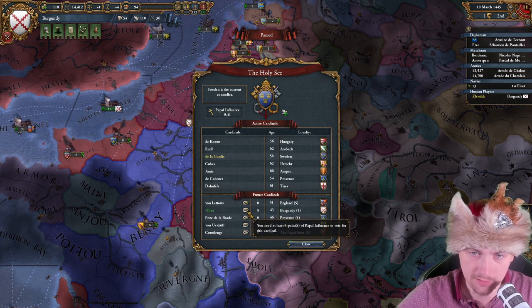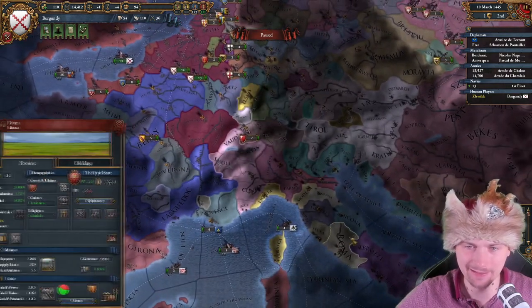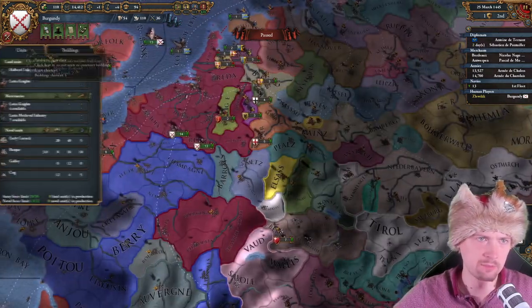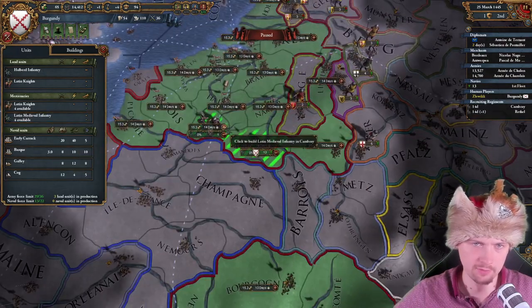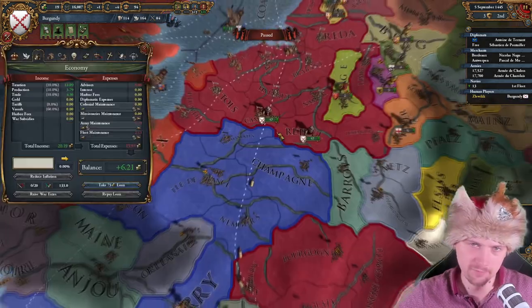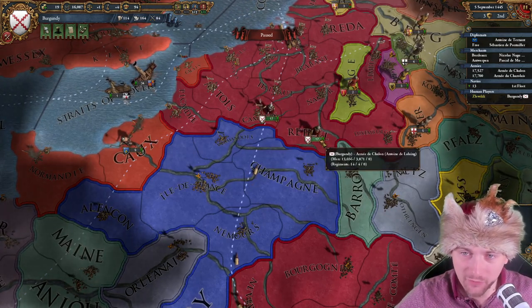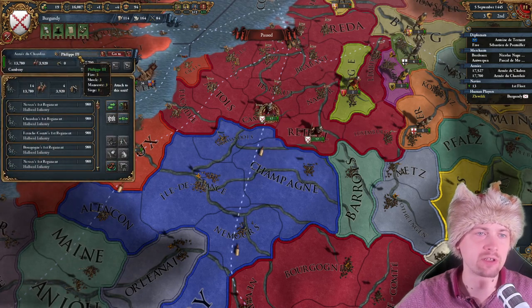It's saying I can invest in a cardinal. Let's pop an influence to vote — left click spends 5 points to influence 5 votes for this future cardinal. The guy with the most votes is going to get the cardinal. So if I click on Oliva, I'm going to get the cardinal this way. Let's maybe get an alliance with the Pope as well — he loves me.